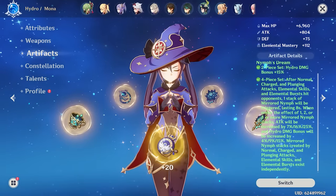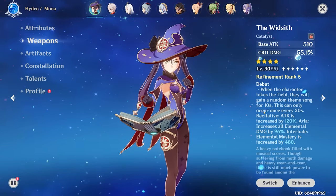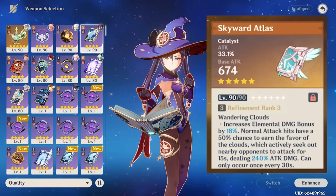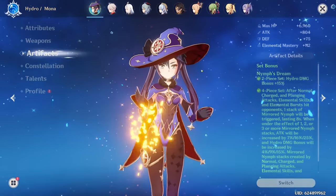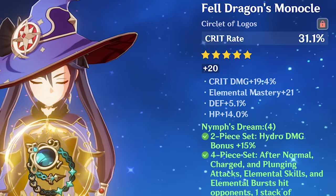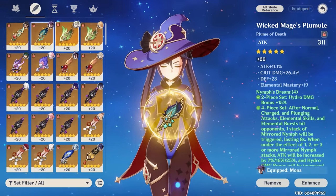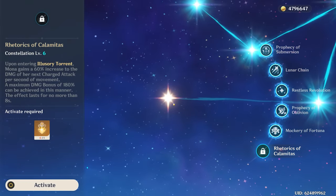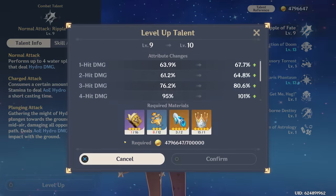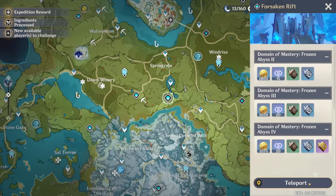This build is still a work in progress — it's never really done. I still don't have her best-in-slot for main DPS, which is technically the Skyward Atlas, just not something I've been able to get yet. As for artifacts, all these artifacts are a work in progress. This sands piece can definitely be improved — 14% HP isn't great. This one needs crit rate, and this one could lose the flat attack. And obviously I really want that Constellation 6, but I can't really control that now, can I?